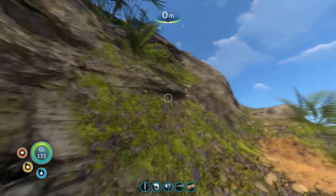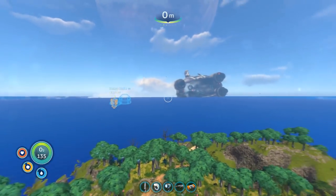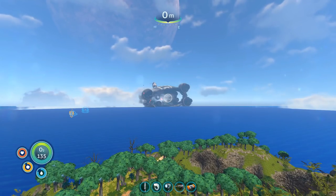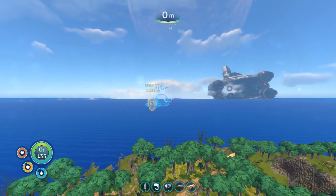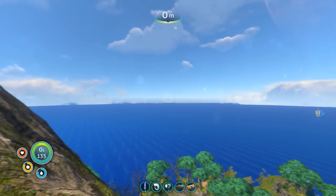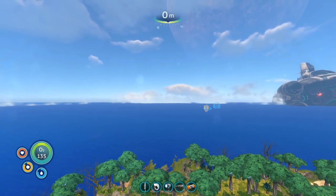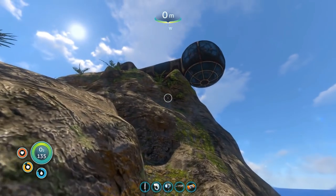and then we will head down there and check that out. Again, for reference, there are the engines of the Aurora, there's the life pod, and the mountain island where we went through the portal is over there. All right, let's keep going.